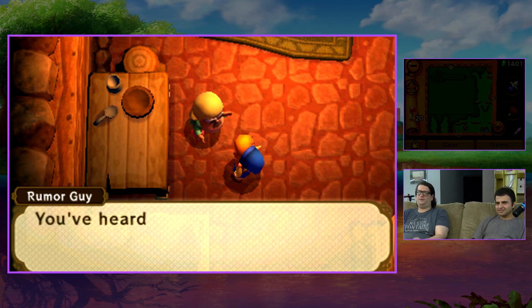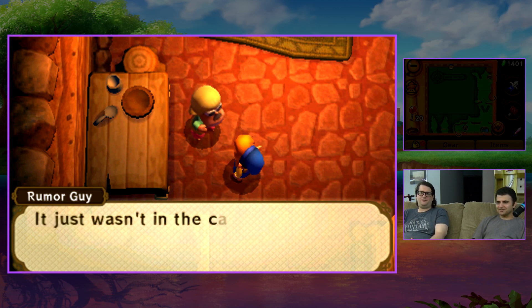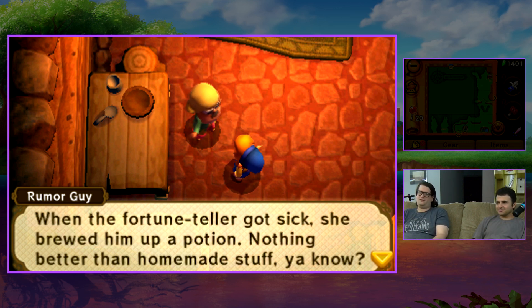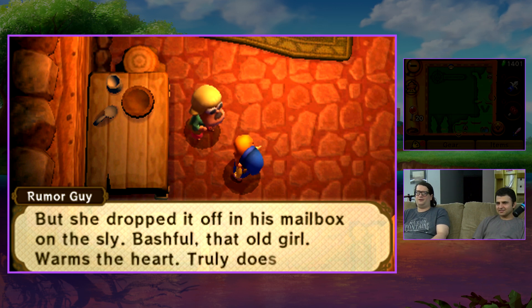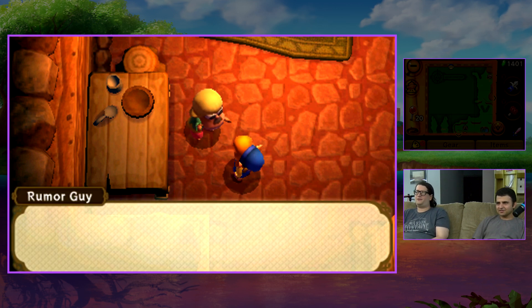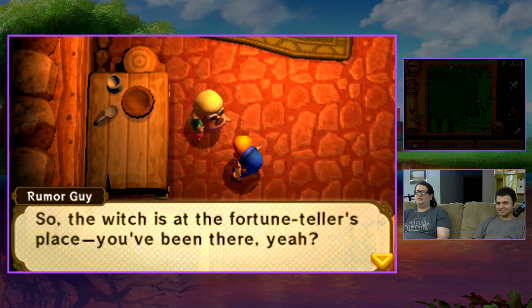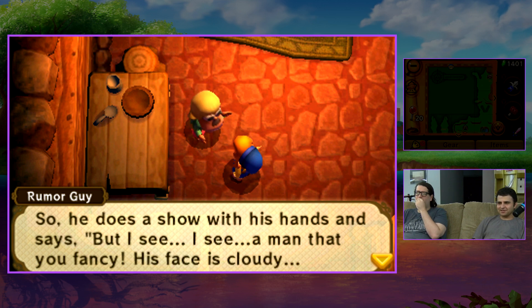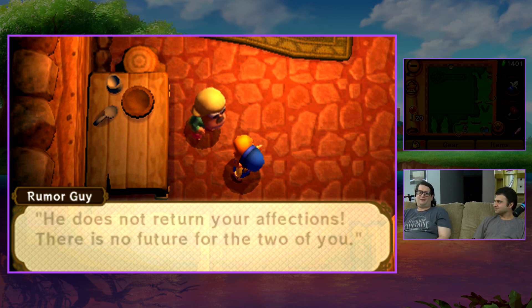He just gives you story details about people. For example, the witch has a crush on the fortune teller — and when we were in Lorule, we went into the fortune teller's hut and the witch and the fortune teller were together. I only caught a little bit of it before, so now I feel lost catching up on the full story.